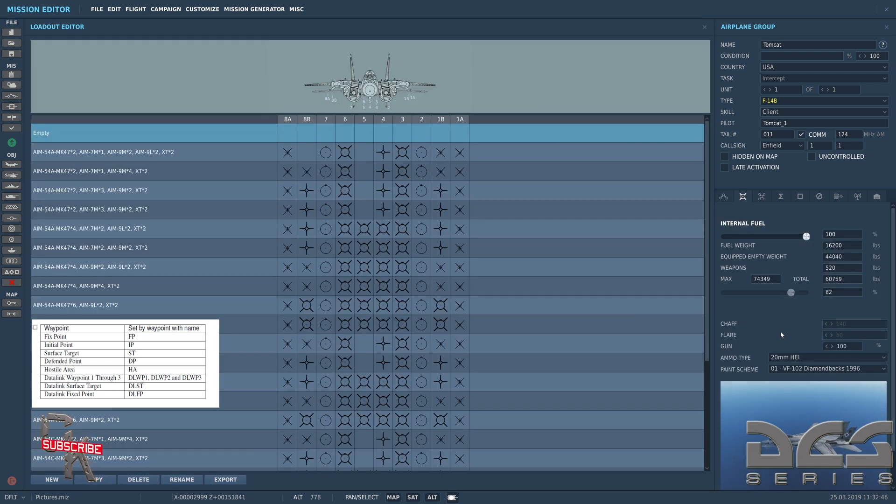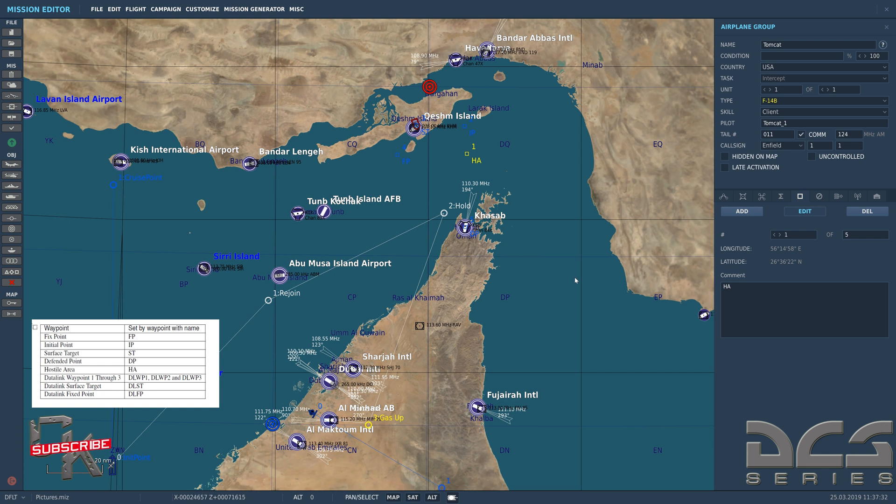A couple more things in the mission editor: your ammo type. The 20mm cannon has four variations — 20mm high-explosive incendiary for light armored targets like jeeps, trucks, and other aircraft; 20mm armor-piercing for heavy armor like BTRs; 20mm armor-piercing and high-explosive mix as a catch-all when you don't know what you're going into; and 20mm target practice.